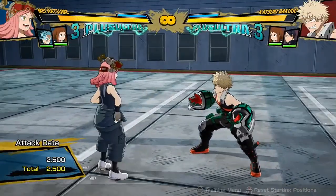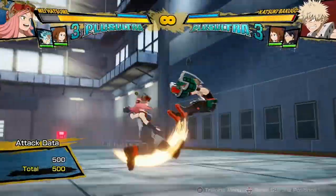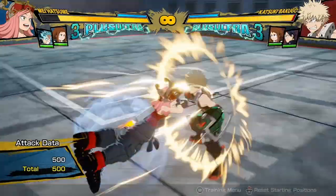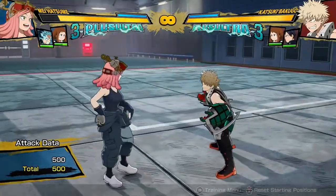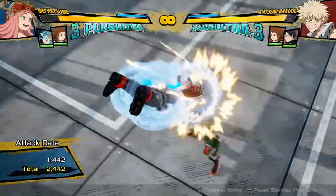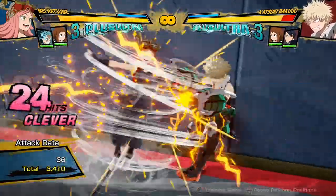Her regular attack string is pretty unusual. It's three-hitting, but after every hit she's in the air because of how she jetpacks herself into the air. So no matter where you cancel it — from the first hit, the second hit, or wherever — you can never cancel into her Plus Ultra 1 from her regular attack string. Her air attack string is similar, except it's just two hits, and the second hit bounces the opponent, so it can be used and cancelled for combo extensions.